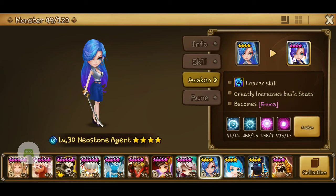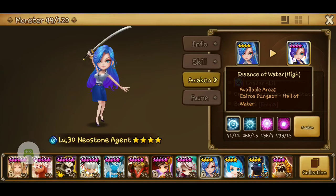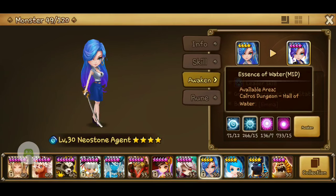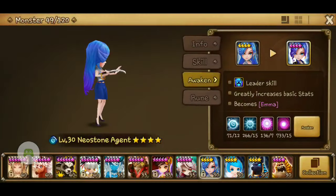To awaken her, she will become Emma. To awaken her, you need 12 Essence of Water High, 15 Essence of Water Mid, 7 Essence of Magic High, and 15 Essence of Magic Mid. So let's awaken her right now.